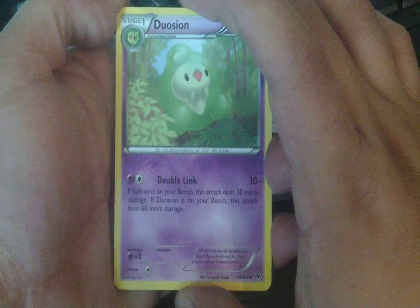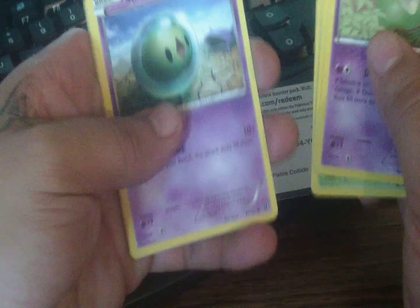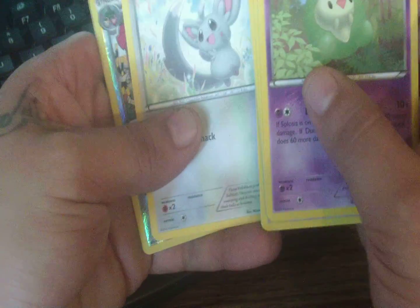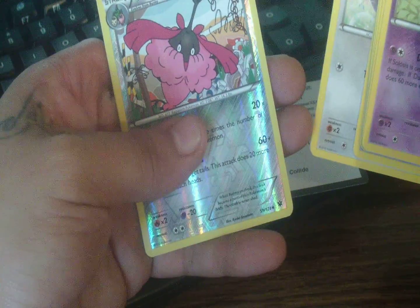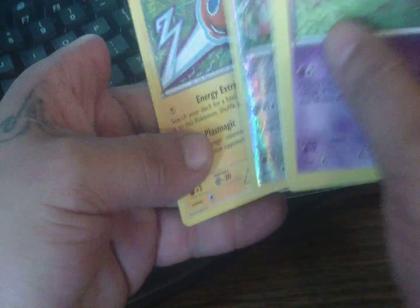Alright, so we got a Devotion, a Scorched Earth, a Wormadam, a Snubbull, a Snivy, a Cellosus for the Devotion, a Gothita, a Mienshao, a Wormadam, and a rare Roadtom. Okay, hopefully the next pack contains something better.